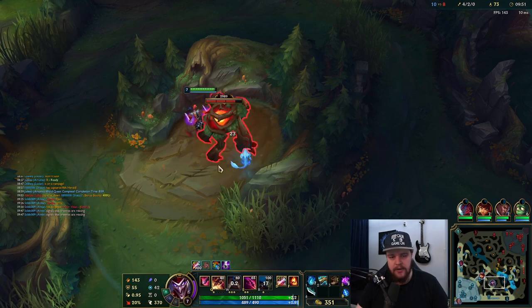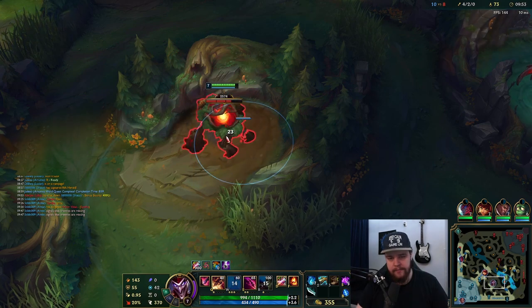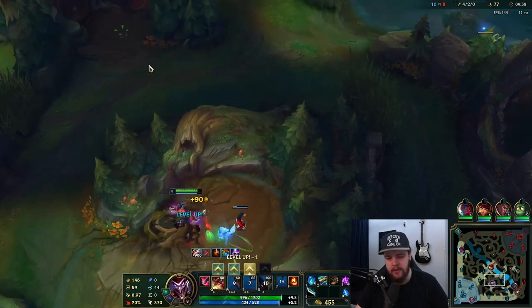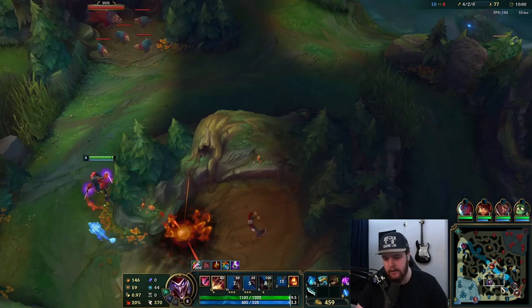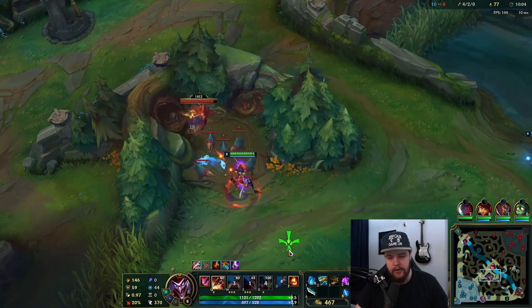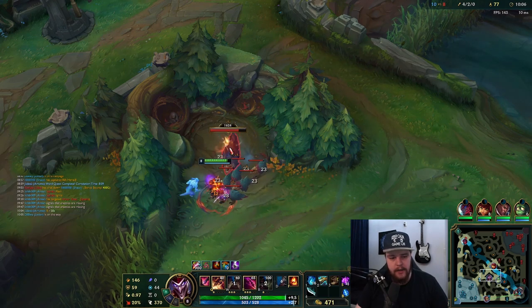That's a colossal advantage to Lilia for absolutely no reason. Rushing Collector here — I'm gonna go with the Shaco build I've been liking, which is Collector into Essence Reaver instead of Duskblade or anything, because this actually feels really good. The Collector is very strong with extra lethality as well.